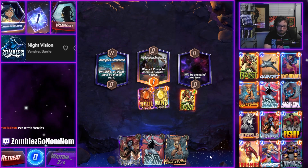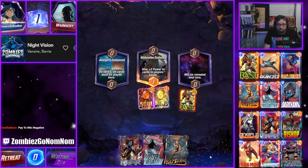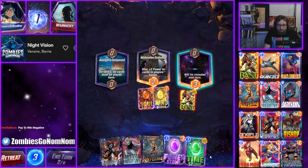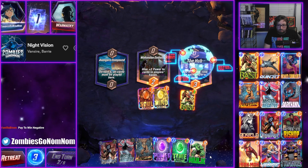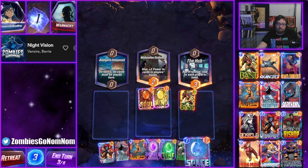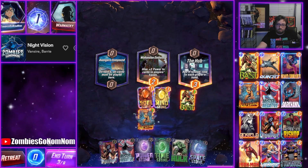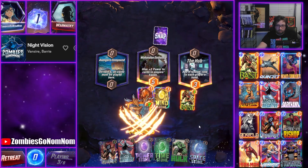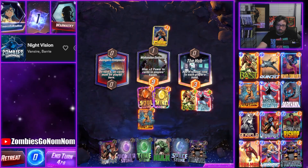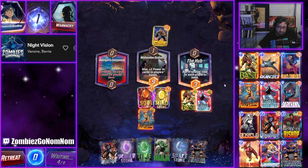Look how much power it's adding here — even with the location, still a big bonus. Then we got a Hulk, okay. I can't do that hand play — we'll just play it. We need to get some of the bigger stuff out of our hand. We drew Thanos, which is nice because even if we don't play it, it won't be a Negative draw.